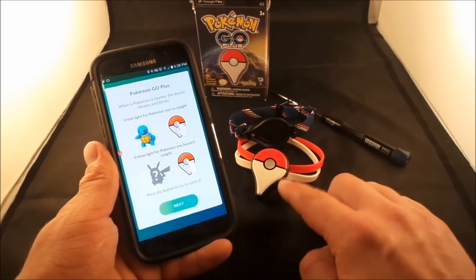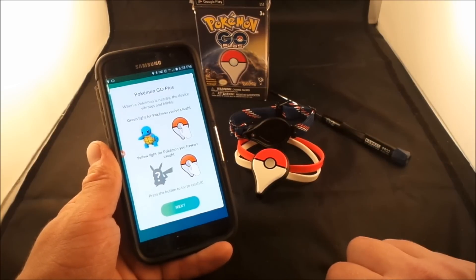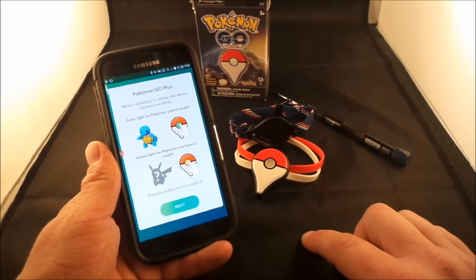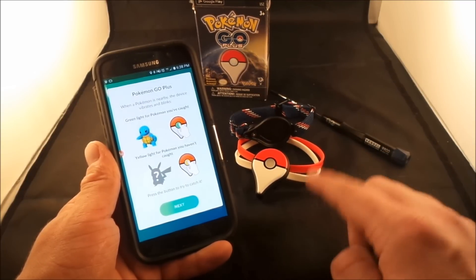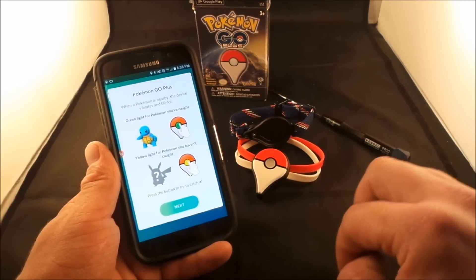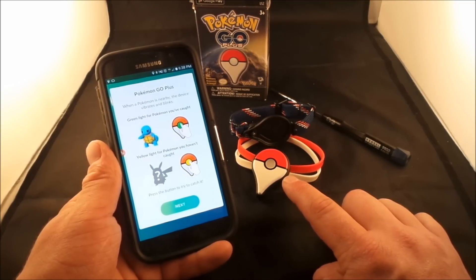The reason is that the accessory throws a plain red pokeball straight, with no raspberry. So if you see a pokemon you really want, you'd normally use a raspberry along with a Great Ball or Ultra Ball, or at least curve your red pokeball. With this accessory you don't get any of that — it's just a straight red pokeball throw.